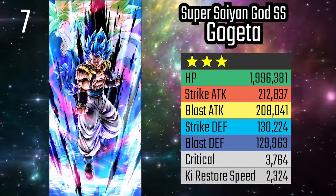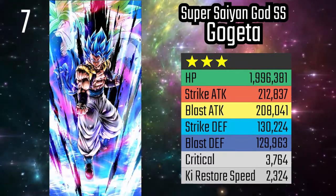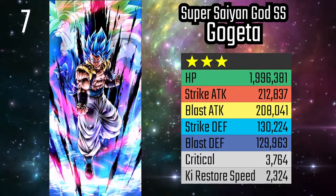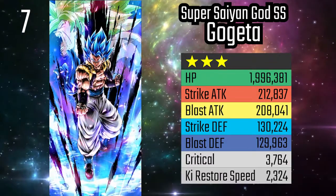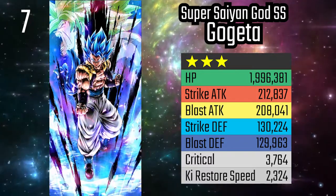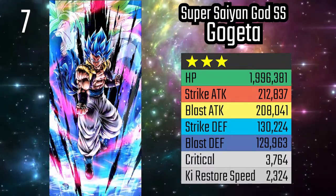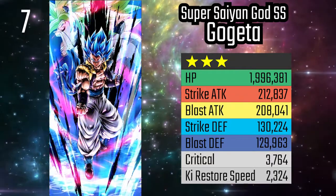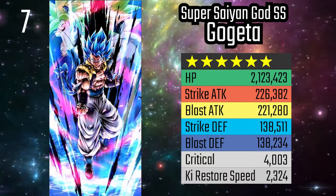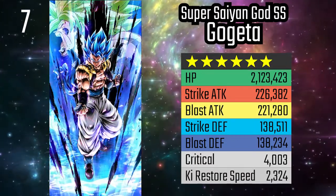At number 7, we have Super Saiyan God Super Saiyan Gogeta, otherwise known as Super Saiyan Blue Gogeta. Even at 2 stars, this unit sees consistent relevant play within the top 100 teams, and he works well on many different teams. He has a high strike attack stat and a good health stat for a non-Zenkai unit. He also has an insane ki restore speed and can nullify cover changing. Furthermore, if his green card goes off, he has complete control of the combat loop for 10 timer counts, and can essentially nuke the opponent within that time.